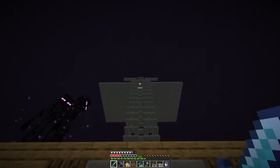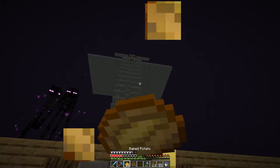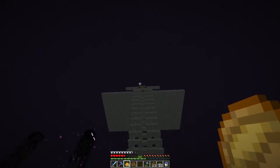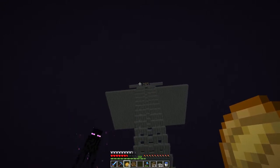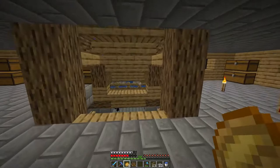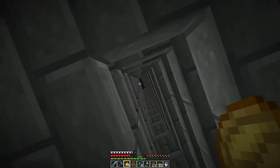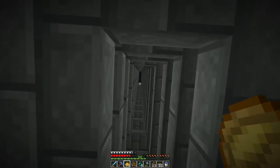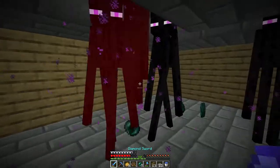We have an endermite up there in a minecart with a name tag. What that does is all the endermen are attracted to it because they want to kill him — that's why he's up there. When they run over there, we have trapdoors underneath, so they'll just run and fall and we can kill them.